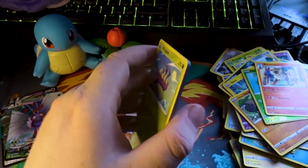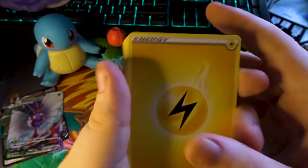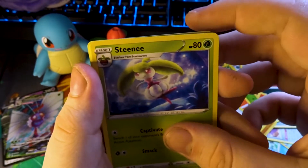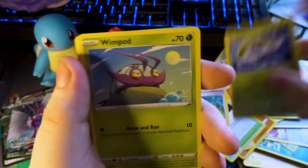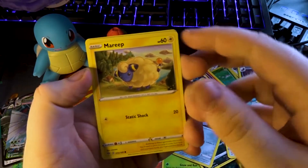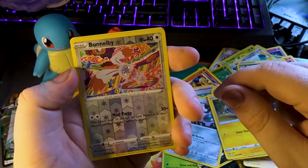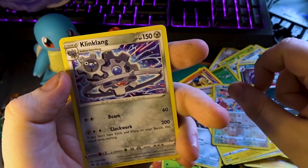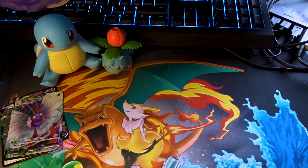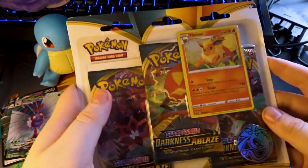Our last from the two blister packs — finishing with the Darkness Ablaze. Can we get another V or VMAX? Code card. Lightning Energy, Sizzlipede, Bird Keeper, Steenee, Wimpod, Grimer, Klang, Ducklett, Mareep. Our reverse is Bunnelby. And on the end we just have a Klinklang. Jump cut — I'll clean up this mess and then we'll get into the blister pack.